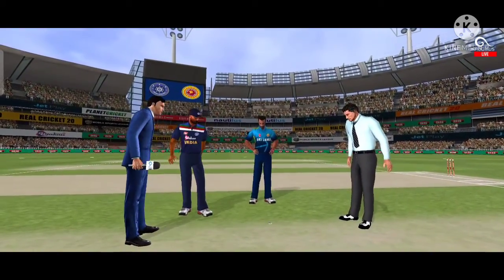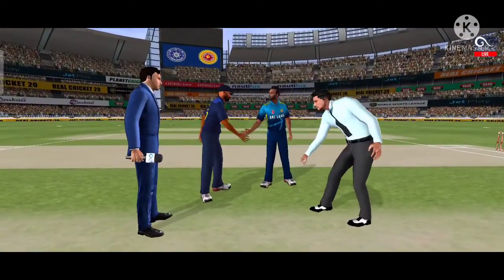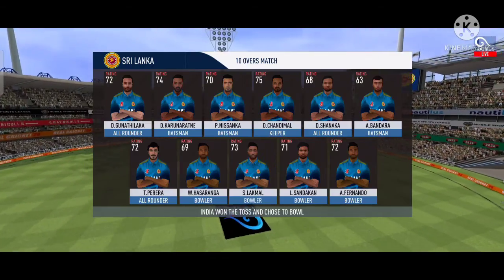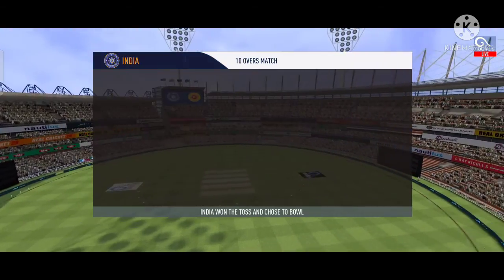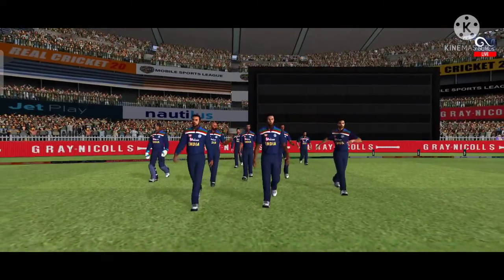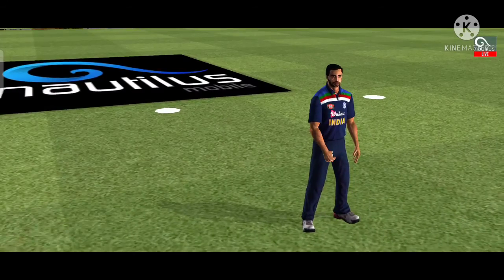We have both the captains in the centre with the natural field. Tails is the call and tails it is. It's a good toss to win and they really need to make the most of the conditions now. These are the playing eleven for the respective teams. A lovely day to play cricket, and here we have the two sides. In comes the fielding side — they look charged up, and here come the openers, greeted with a loud cheer from the crowd. Pace bowler into the attack.